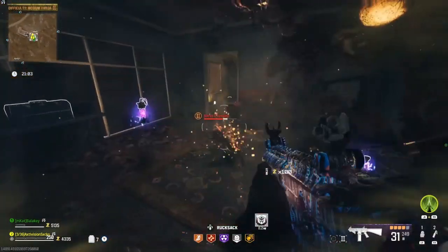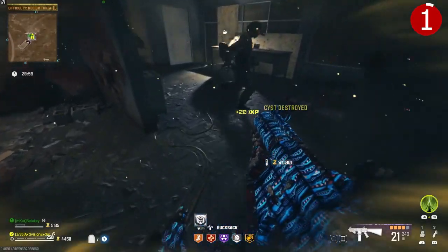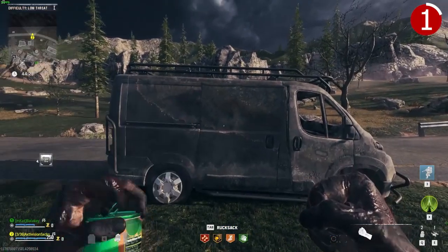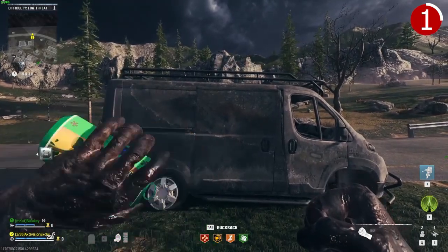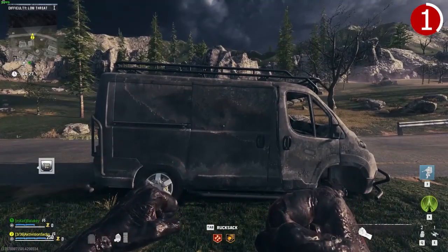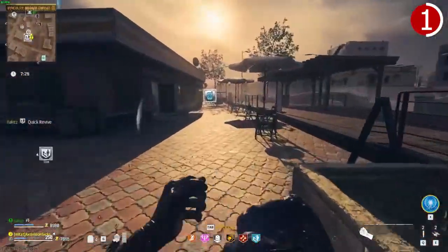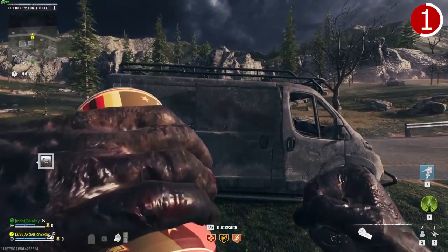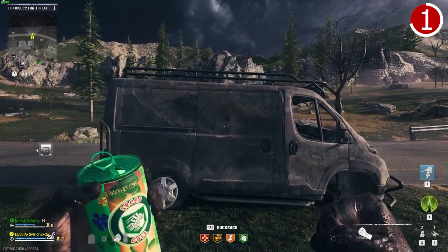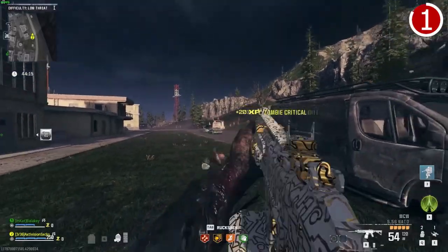15 must-know tips for Modern Warfare 3 Zombies. For a beginner, I highly recommend getting the following perks: Juggernog to increase health, Speed Cola to replate and reload faster, Deadshot Daiquiri for increased critical damage, Quick Revive so you can regenerate your health faster, and Stamina Up so you can get maximum sprint speed and maximum run speed. Ideally, get them as soon as you can — even load into the game with them if you have perk cans available or if you can craft them.